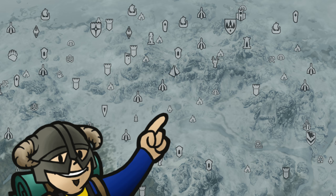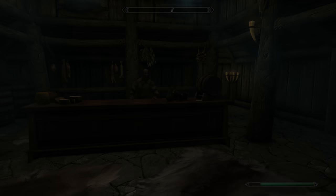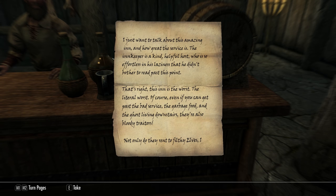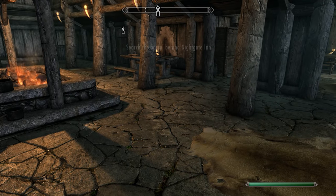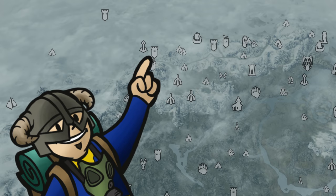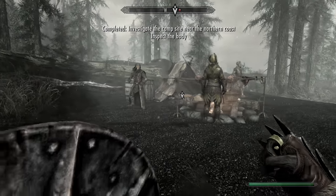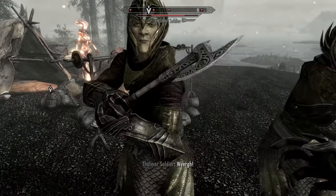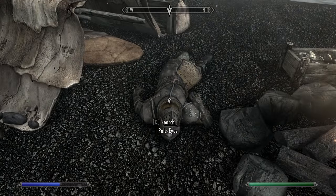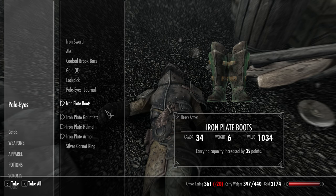To get this quest you must go to the Nightgate Inn west of Windhelm — the inn kind of out by itself in the snow. Go inside and walk up to the front counter where there should be a note labeled Nightgate Inn Patron's Note. After reading it you should begin the quest Brothers in Irons. You'll need to head to the far northwest near Northwatch Keep. Just west of Northwatch Keep will be a little campsite where a few Thalmor will be standing over a dead body.